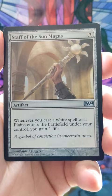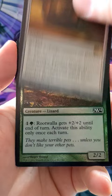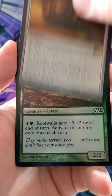We got a Staff of the Sun Magus and our rare is a Ratchet Bomb — good old Ratchet Bomb. And we did get a Foil Root Walla. We'll take that, a little mountain, and of course a wolf token. Thanks for watching.